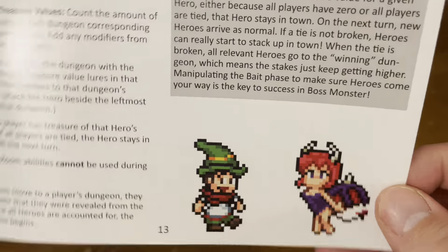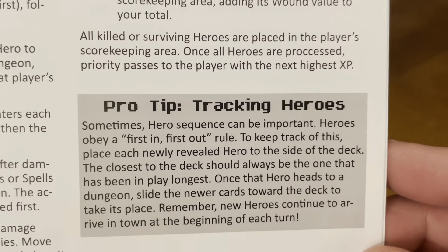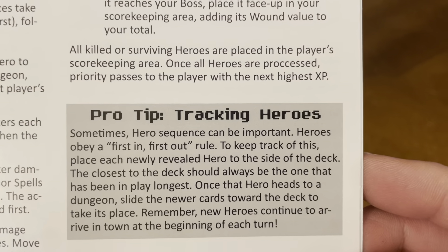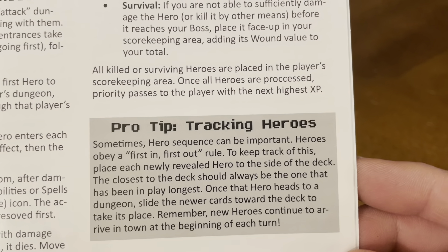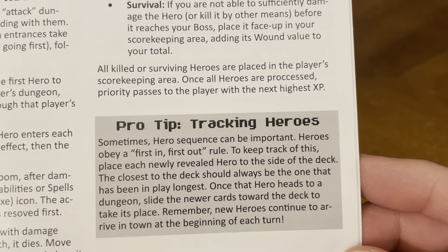During the adventure phase, heroes enter, rooms deal damage, spells and abilities can be used, and heroes either die or survive. Pro tip on tracking heroes: sometimes hero sequence can be important. Heroes obey a first-in-first-out rule. To keep track, place each newly revealed hero to the side of the deck — the closest to the deck should always be the one that has been in play longest. Once that hero heads to a dungeon, slide the newer cards towards the deck to take its place. New heroes continue to arrive in town at the beginning of each turn.